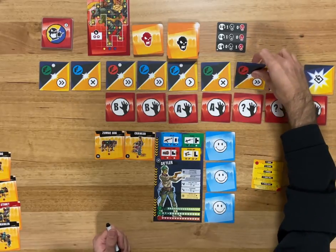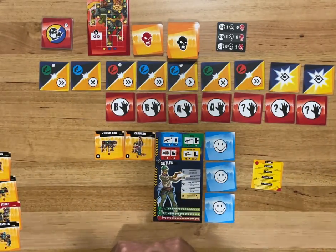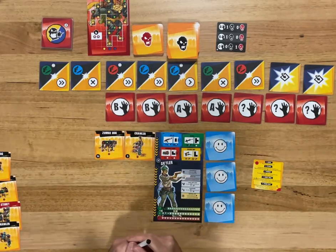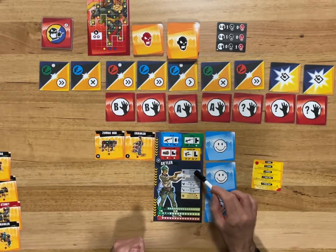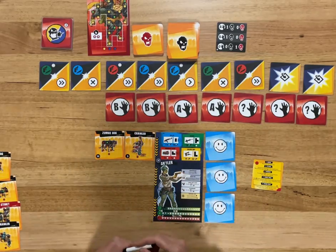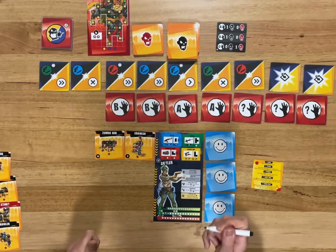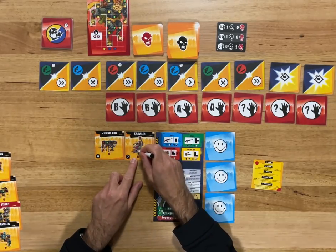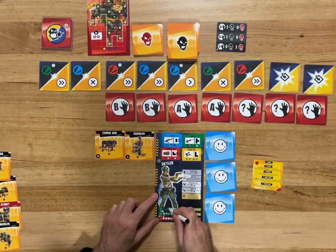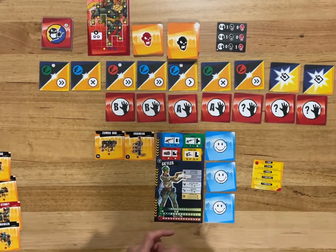Next round — red, which is my concrete saw. There's a knockback on it. That zombie's already in the back row so I don't really care about that. I'm going to do it on my crawler, spin it around that way, because then I get a bullet. I need to save some bullets up for the zombie boss. The zombie dog will move, and then we do a spawn — the horde is starting to appear.